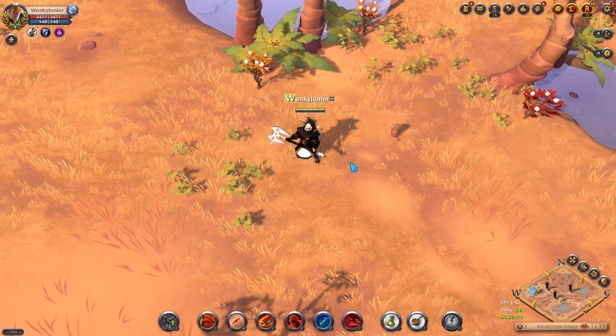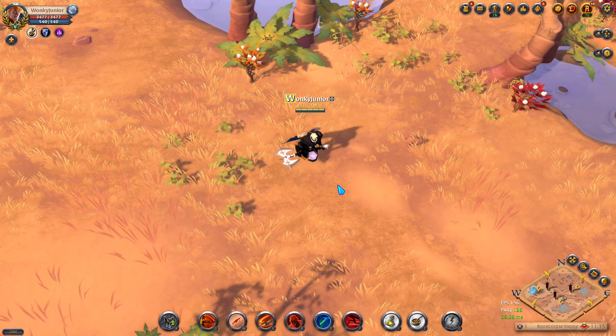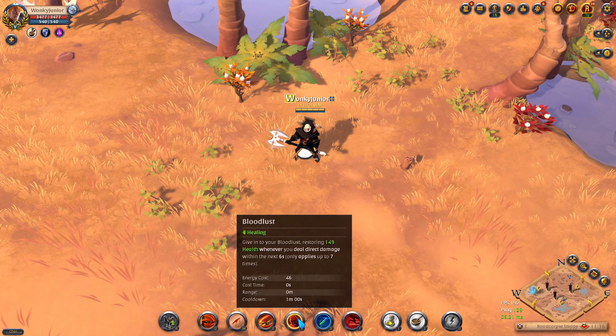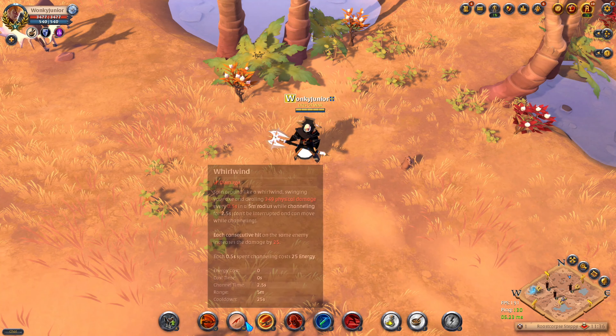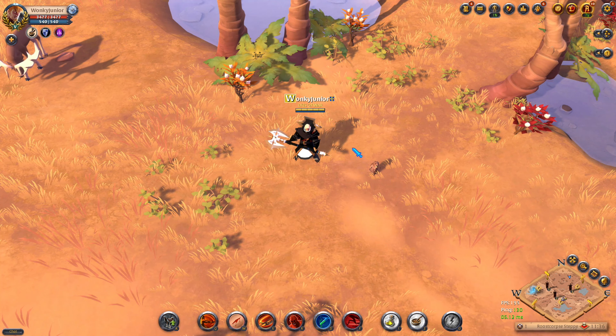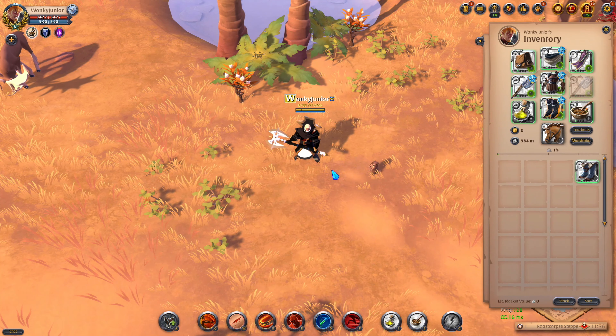Moving over to the second build, which is the Hand of Core, aka the Greataxe. This setup is the best solo player self-healing build in Albion Online. Most of our abilities will give us lifesteal, which means that when we activate our particular abilities in a particular order and attack the enemies, we'll receive healing back for each hit we do. So if you're looking for the best solo lifesteal build, then this is the one for you.